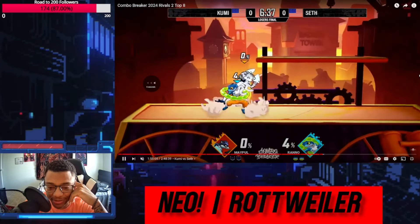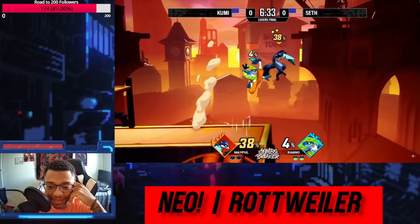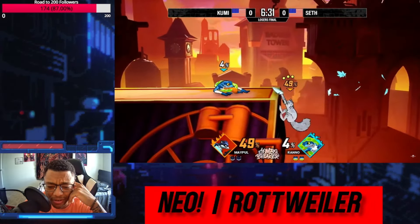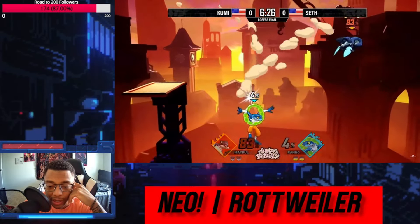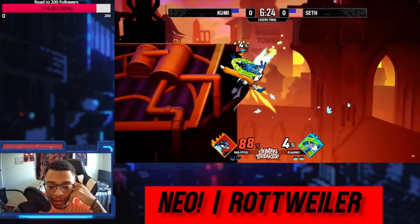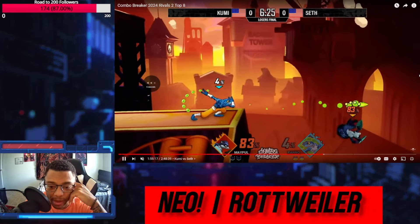Dacus out of that was so nice. Down air, fair, up throw, Dacus, forward air off stage — Rano's combo game is so sweet in this game. Up throw Dacus again. Forward air, back air. This is some nice catching on this Maple recovery. Rano has these quick aerials so he can just harass you trying to recover. Loxanot couldn't really do this the same way — he'd have to use more projectiles.